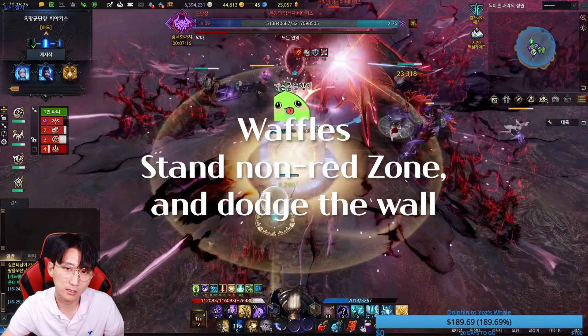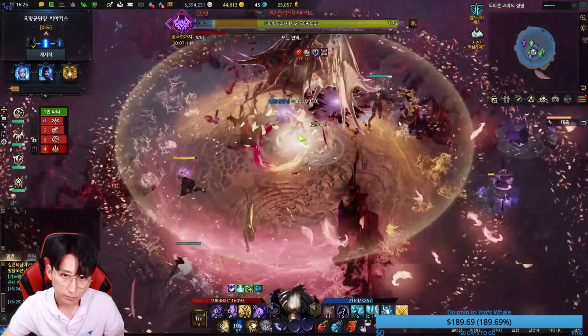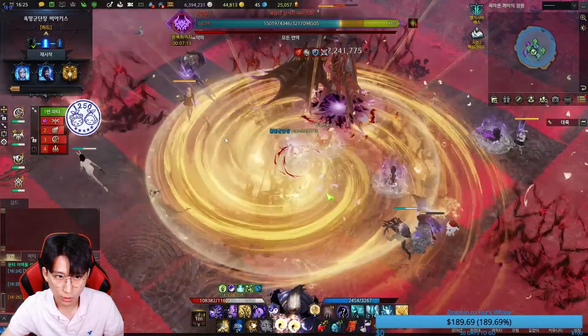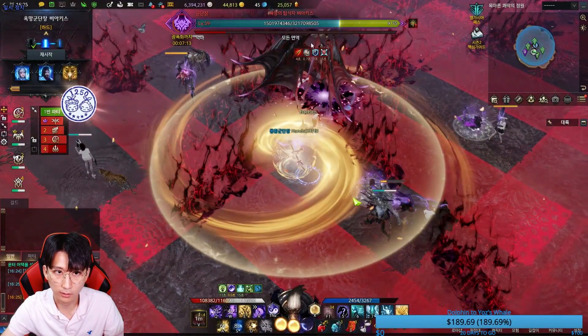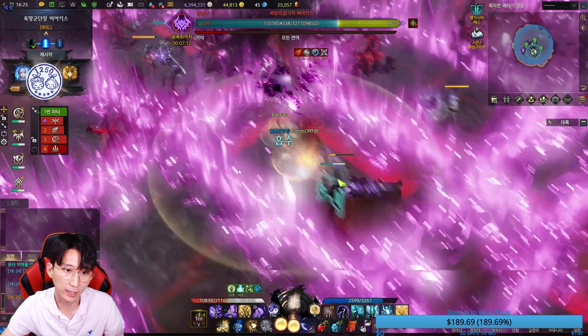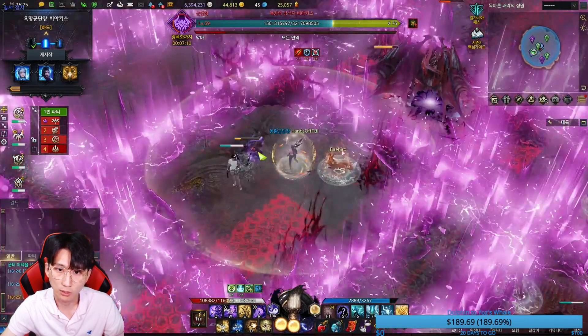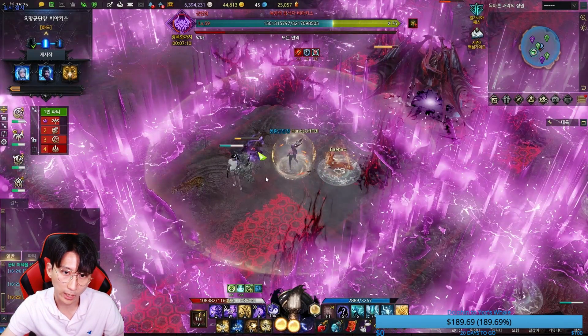Don't get too greedy. This mechanic we call 'Waffles' because the pattern on the ground looks like a waffle - that is why Korean players call it waffle. That is the moment I usually use my awakening to give my team some shield in case they fail to dodge the ground pattern. This wall will push your character away.